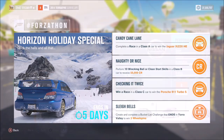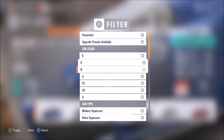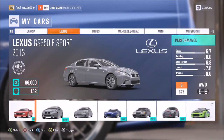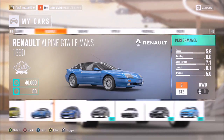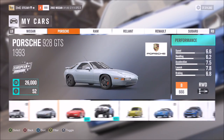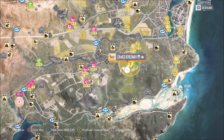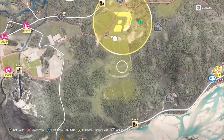The next challenge wants you to perform 10 wrecking ball or clean start skills in a B class car to receive 55,000 credits. First of all, select your B class car. I recommend something all-wheel drive with a good amount of power and torque. I'm going to show you how to do the wrecking ball skills, which is basically consecutive wreckage skills in short succession.